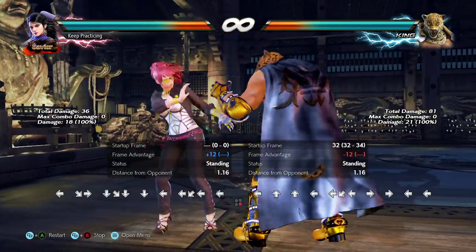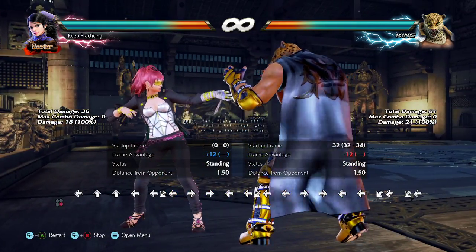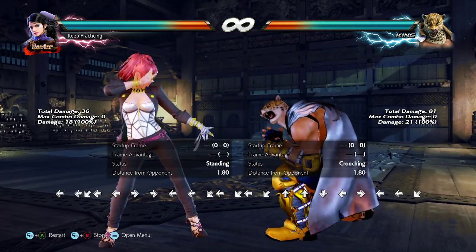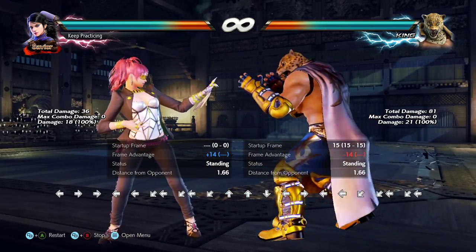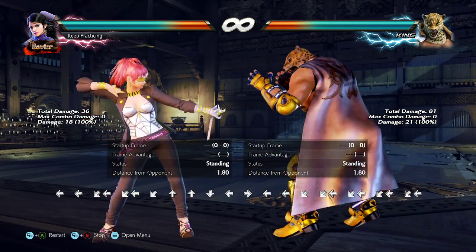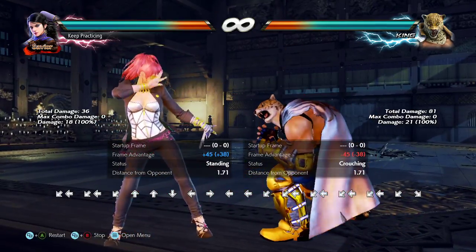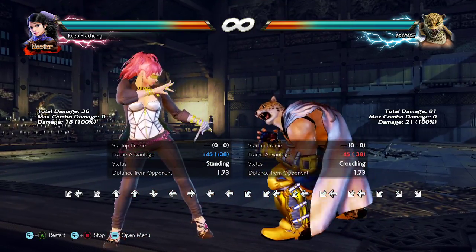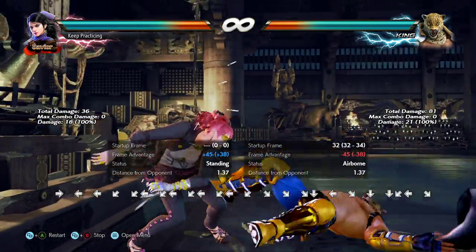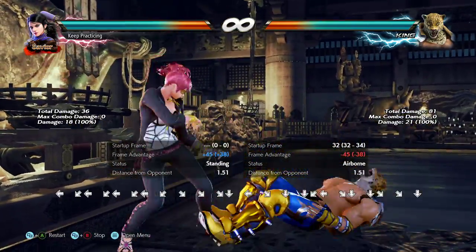It gets a little complicated when King lets his while-standing launcher rip — that's full crouch down-forward 2. This is a situation where you can fuzzy duck because there's about 15 frames difference between the animations. Even with just 3-4 frames you saw how I didn't really have to deal with the mixup. So all I have to do is wait for King to start moving, then do a delayed duck, and I will always block both options. But we want to low parry that low, so instead of holding down-back, input down-forward — that's a low parry.